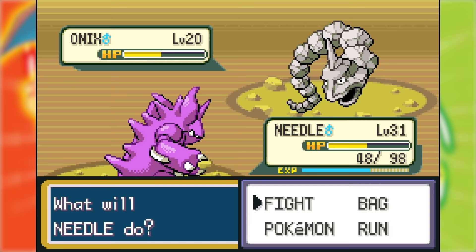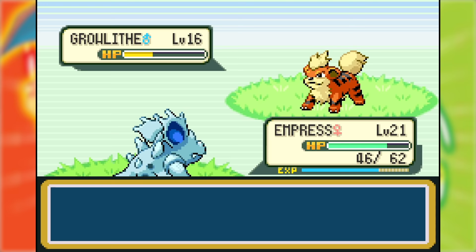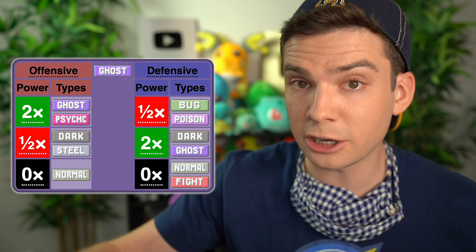Next was Rock Tunnel, which proved bothersome at times due to all the Rock type Pokemon I had to fight, even avoiding all the hikers I could. But Vermin and Needle got me through. I spent very little time in Lavender Town and immediately headed west to catch a Growlithe. Ghost type Pokemon are impossible to deal with in this playthrough because my normal type moves cannot hurt them at all. Before I went into the Pokemon Tower, I wanted a reliable way to defeat Ghost types, and that reliable way was Odor Sleuth.